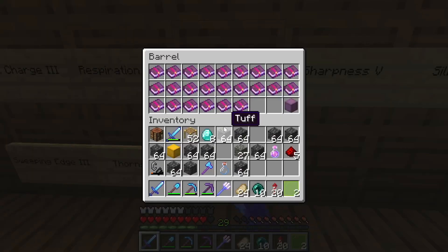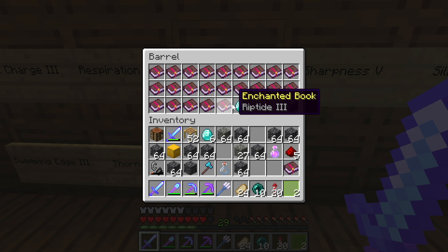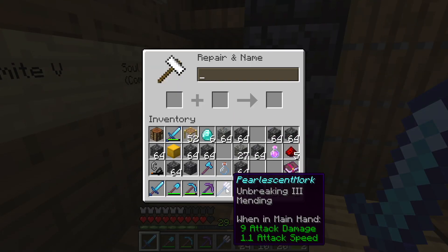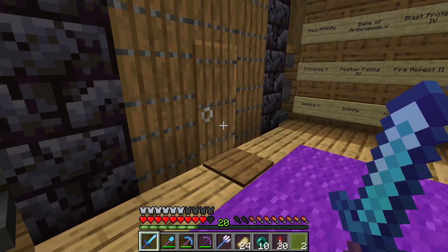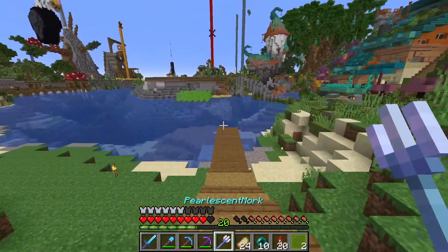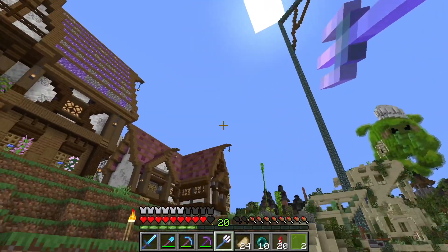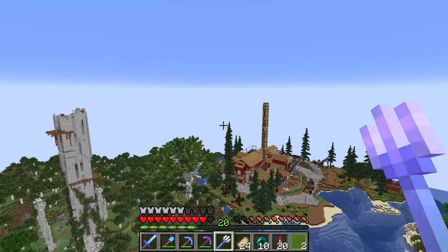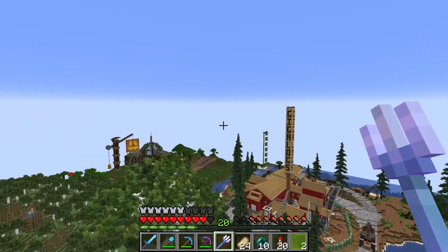Here we are in Impulse SV's Riptide pod. We're just going to pay two diamonds for this book and combine that with the trident. I love that this dock is so convenient — good job, Impulse. Your shop understands the needs of the people. There we are. Let's go ahead and be on our way.